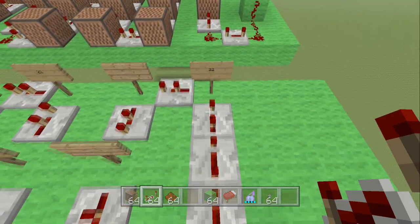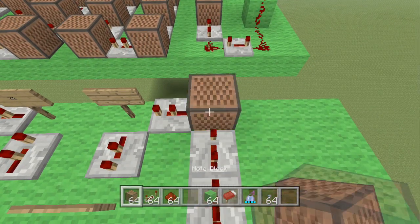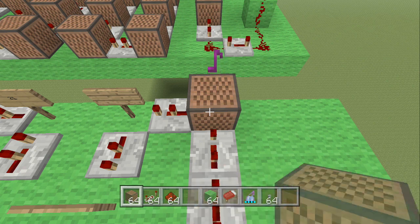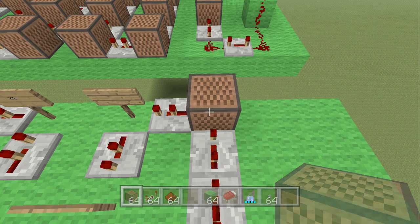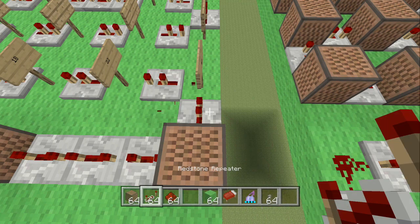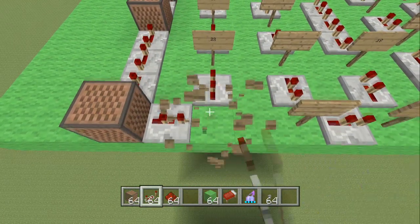The next note block after that is 22 hits — nearly out of breath there! Make a turn, place a redstone repeater and click it once, then make another turn.